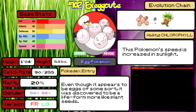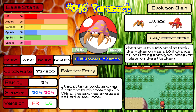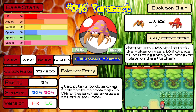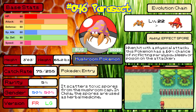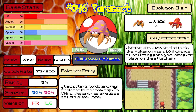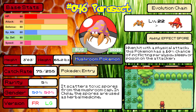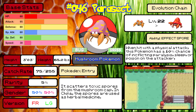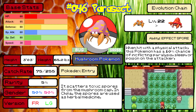Next up is Parasect — number 47 in the Pokédex. I think Exeggcute has potential; Parasect does not. Parasect is a Bug and Grass type, the evolved form of Paras. Its typing is horrible, its stats are terrible, and the only reason you'd want to use it is because it learns Spore and makes for a good HM Slave. Otherwise, don't even bother.